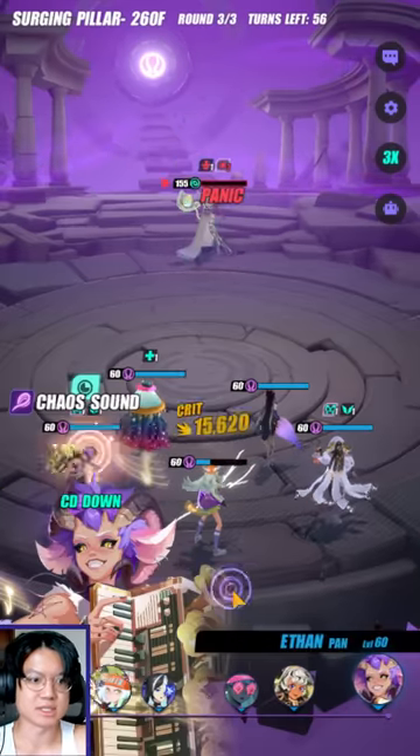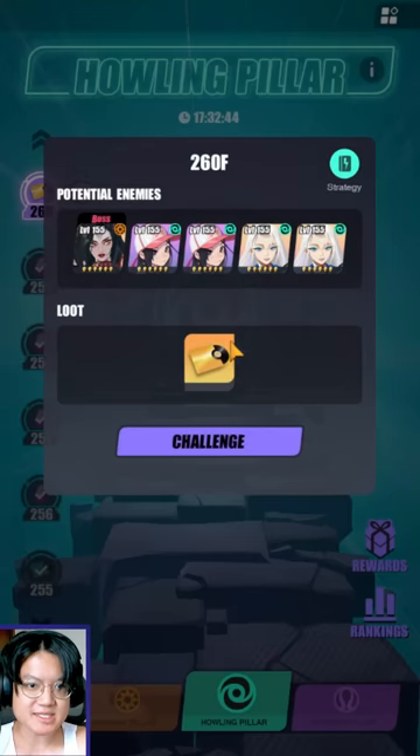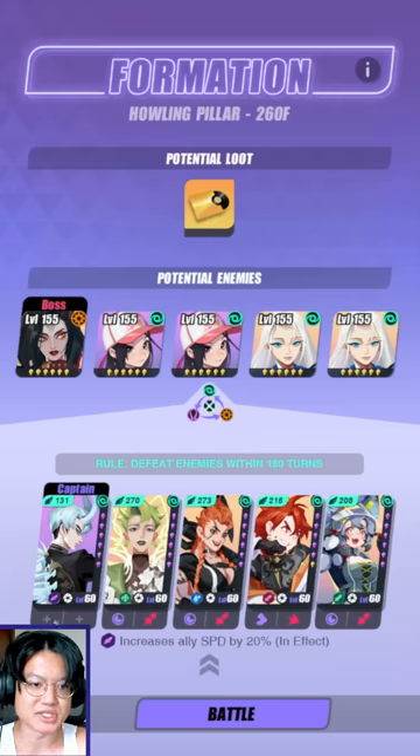Alright, there we go. GG — that's it, done. Flow 260 done, just like that. And now finally, win 260. So this particular floor has Jin Yuyao, which is a major issue for us.